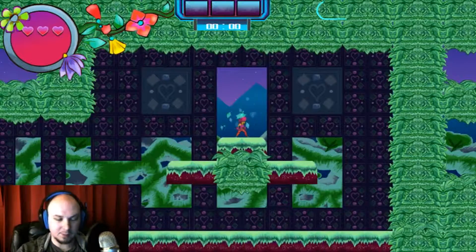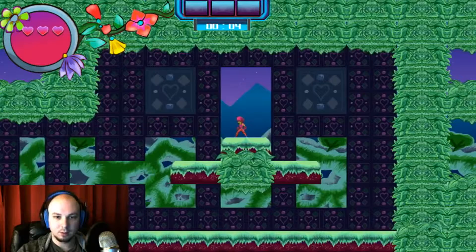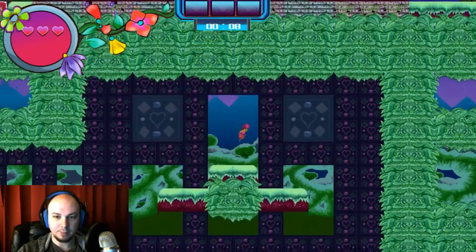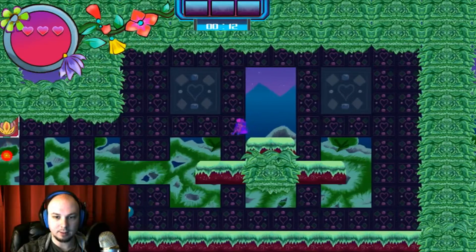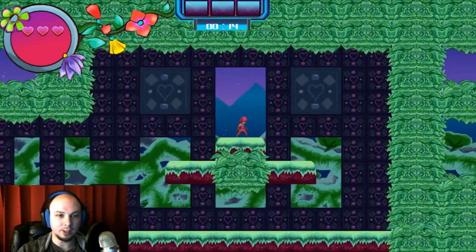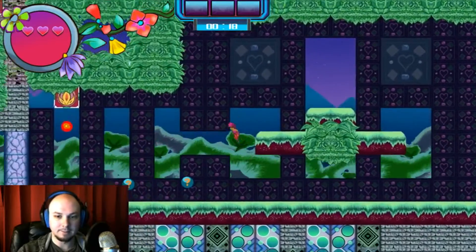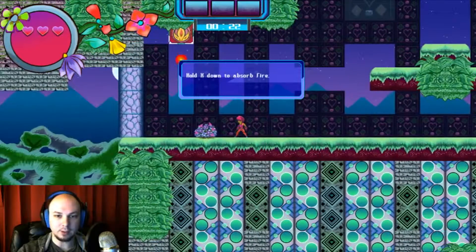I'm not very good at these games, but this game looked really, really cool. Alright, so here's my character. Jump. Attack. Is that attack? And that's dodge. My attack doesn't really look like anything, so let's see. Z to jump. Oh cool, I got a tutorial.